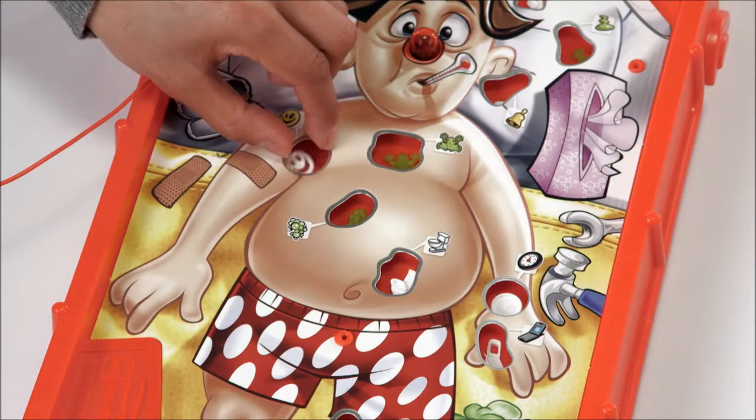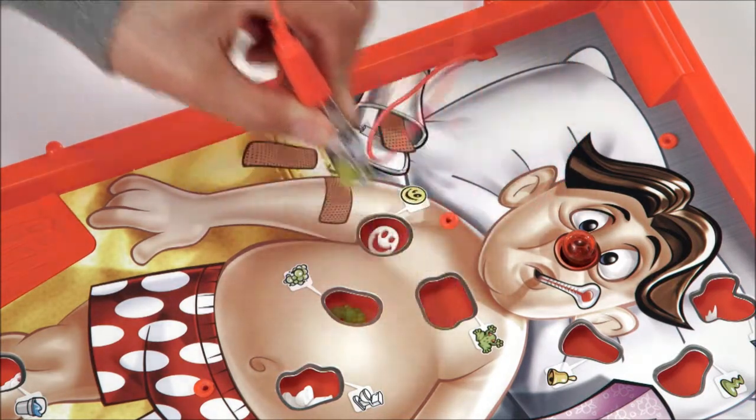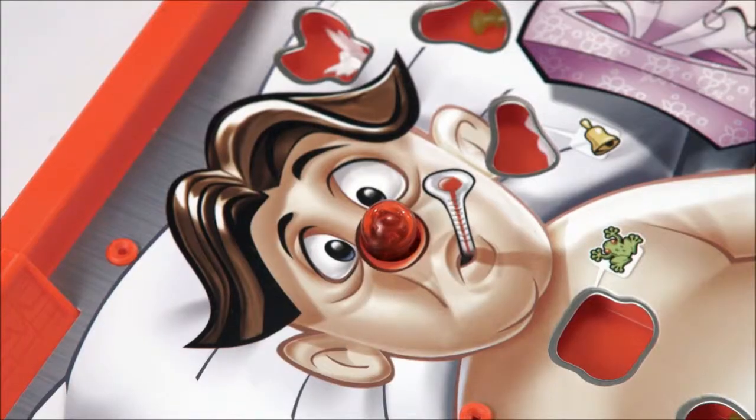Start by placing each ailment in the matching space on the game board. On your turn, use the tweezers to try and remove an ailment of your choice from its position. Be careful not to touch the sides or you'll get buzzed and Cavity Sam's nose will light up.